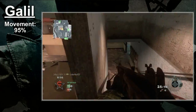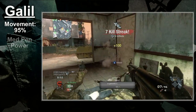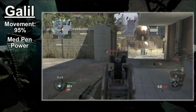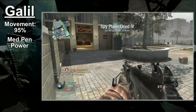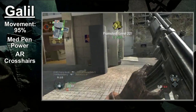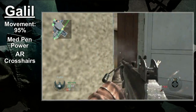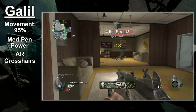The penetration power on the Galil is also par for the norm. Like most assault rifles, this gun has medium penetration power, meaning you can shoot through thin barriers with ease, but will need Hardened for more robust targets. The Galil also features assault rifle crosshairs. You can definitely fire from the hip and have success, but I don't advise it. Use hip fire as a panic option — you're far better off aiming down the sights.